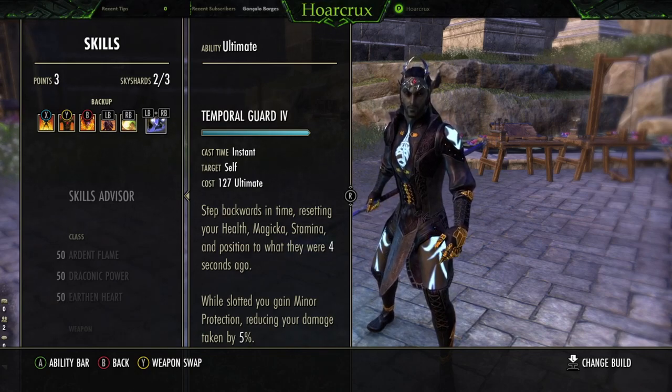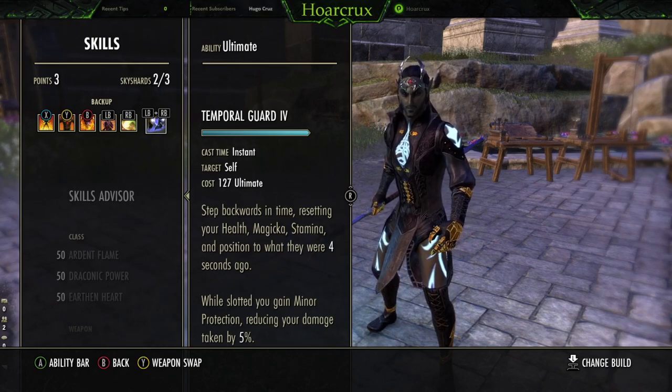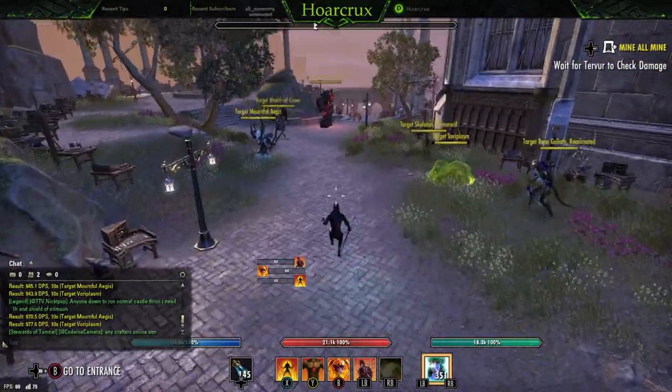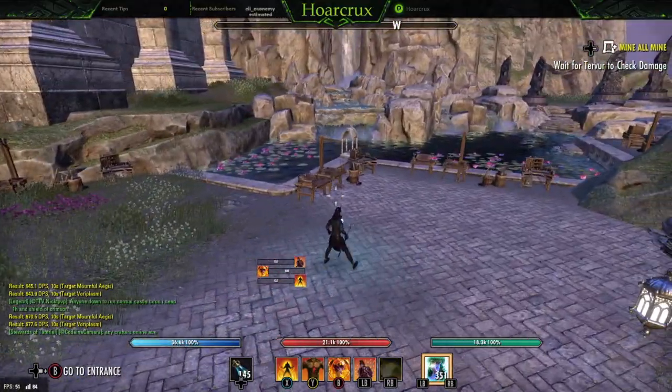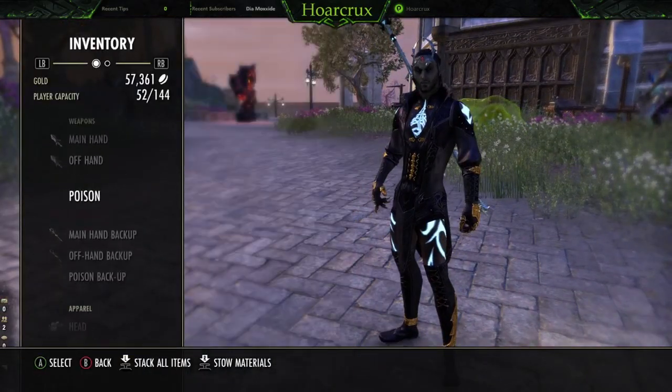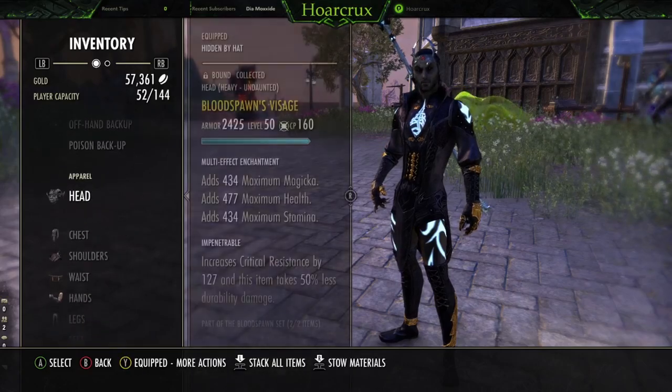The only time you kind of want to use Temporal Guard — actually, 99% of the time you don't want to use this ability except when you're jumping off a cliff to break up groups of people. You never want to use that ability because you don't get any resources back from using it. That covers the potions, sets, and traits.